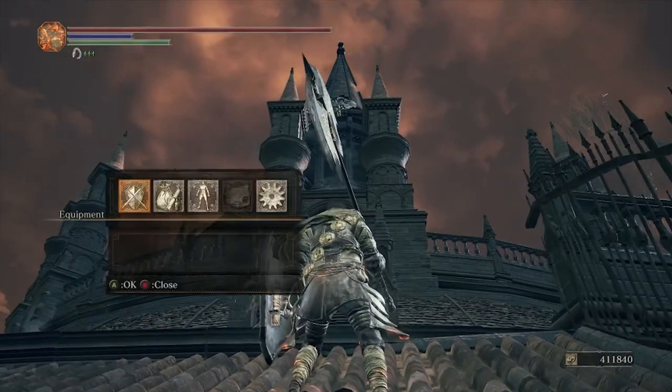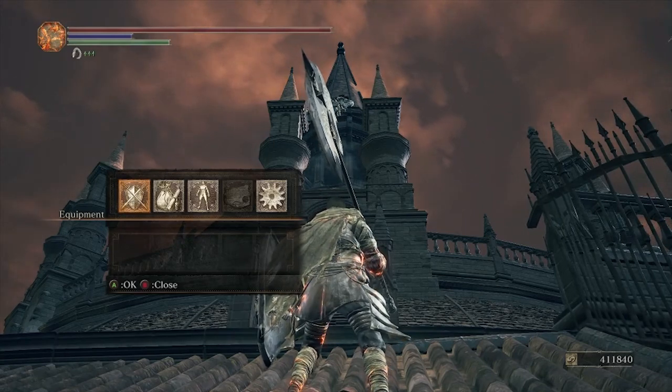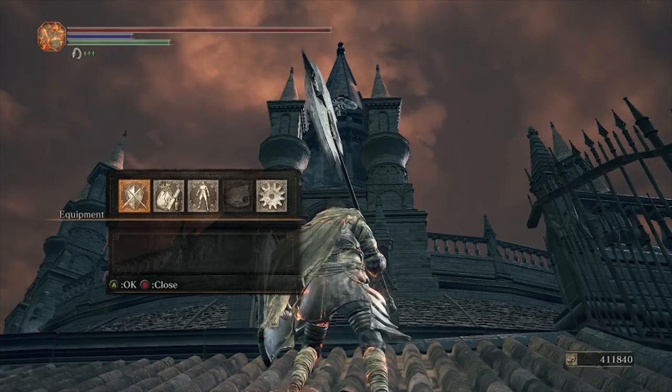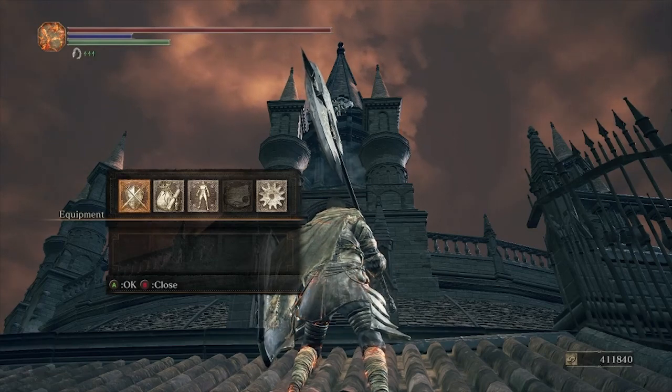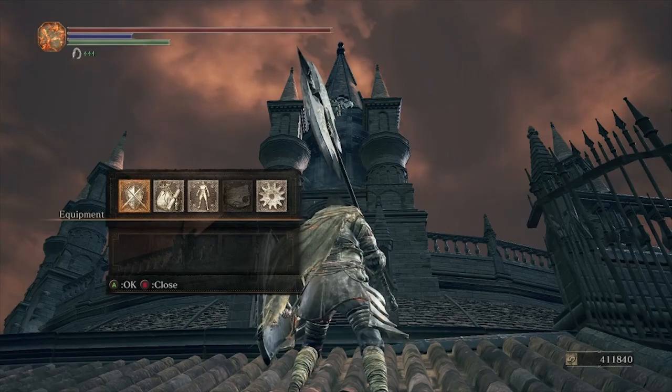You'll notice up there there are three winged enemies. These guys can drop — 100% chance — a large titanite shard or titanite chunks, but they can also drop their weapons. Now what we're going to use...